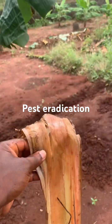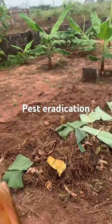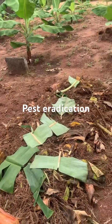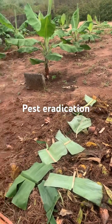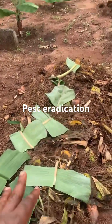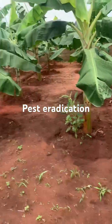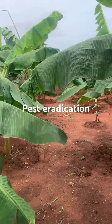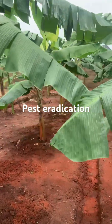Here is our compost — we are building it up comprising of goat pellets, potato droppings, grasses we weeded from our farm, and also banana leaves and banana stem. Always make sure your plantation is very neat. You can see our plantation is quite neat.